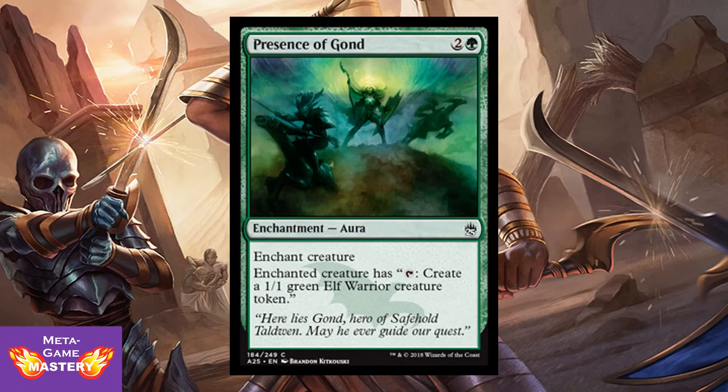Presence of Gond is 3 CMC, 2 colorless and green, enchantment aura. Enchanted creature has: tap, create a 1/1 green elf creature token. Goes great with Horseshoe Crab — with this card on a Horseshoe Crab, it becomes: pay 1 blue mana to get a 1/1 green elf warrior token. You can continuously dump mana into this and generate a massive army in no time flat. Very powerful combo, and that is just the tip of the iceberg.